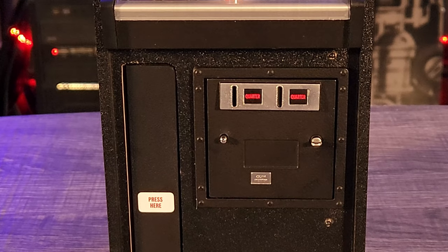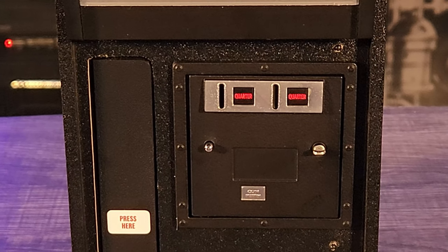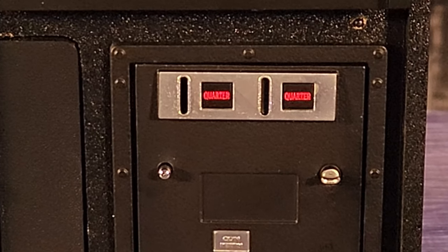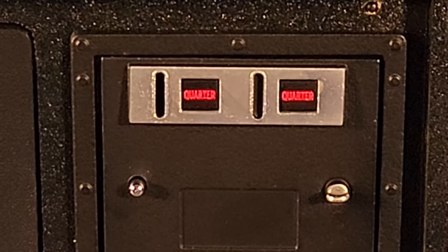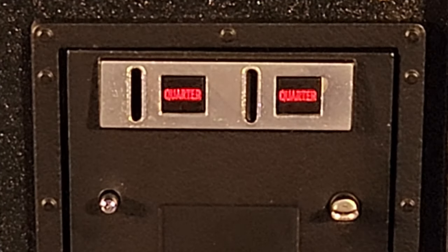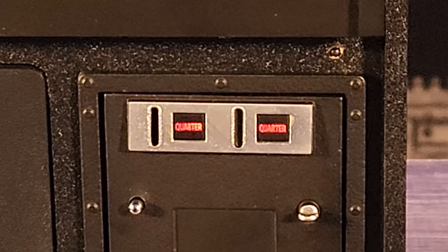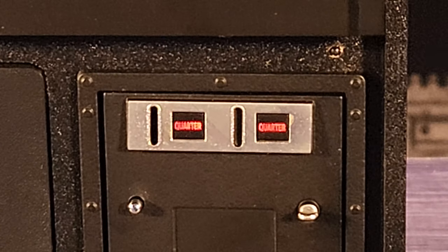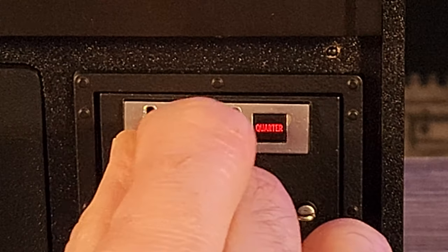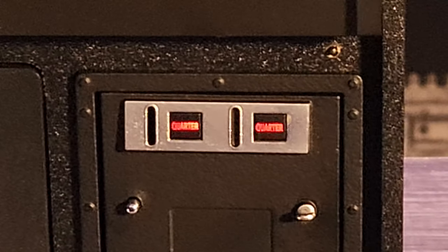Speaking of the coin door, this one has some of the same features as New Wave Toys' last few releases. The coin mechanisms are lit up, although that's only to light up the red quarter letters on each — just like the original arcade machine. In order to play a game, you have two options for mimicking the insert coin feature: a tiny silver button on the left side of the coin door, or you could go the traditional route and place one of the mini coins included in the left side coin slot.